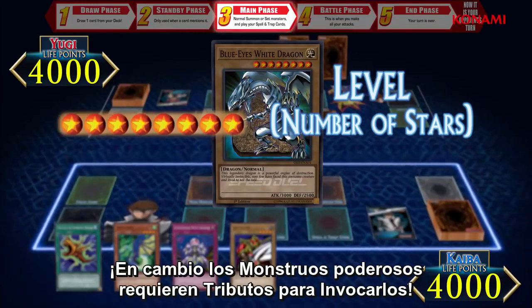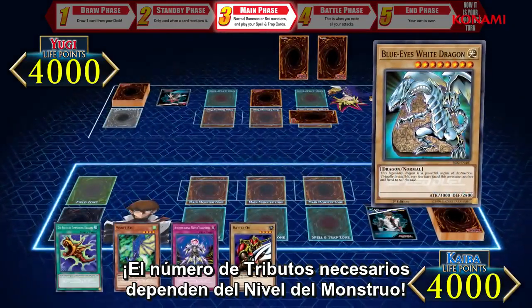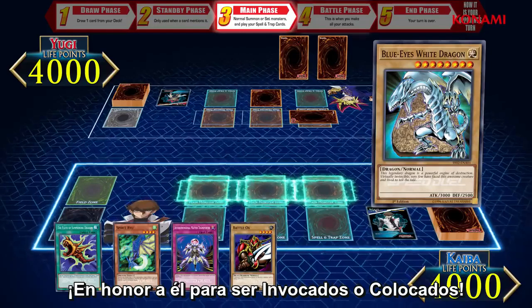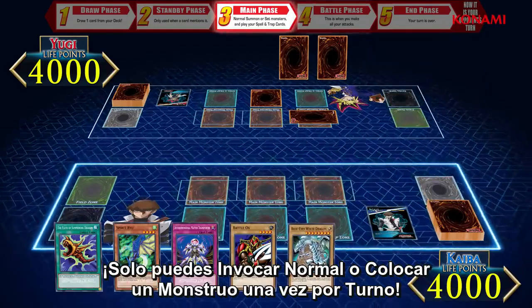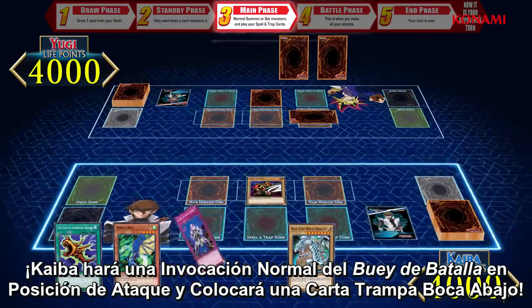However, more powerful monsters require tributes to summon them. The number of tributes required depends on the level of the monster. Monsters with seven stars or more require two tributes from the field in order for them to be normal summoned or set. Since you can only normal summon or set a monster once per turn, Kaiba will normal summon Battle Ox in attack position and set a trap card face down.